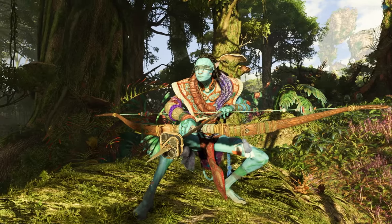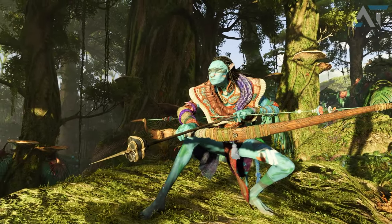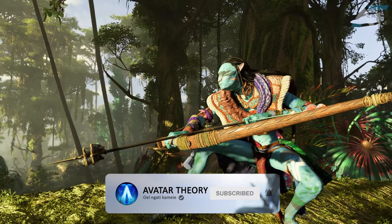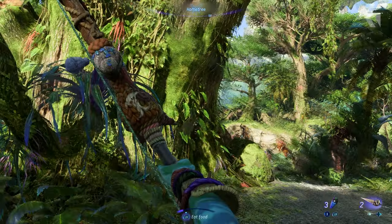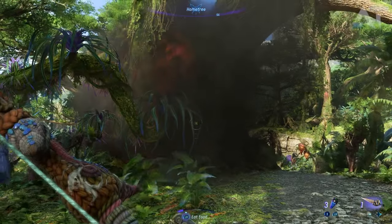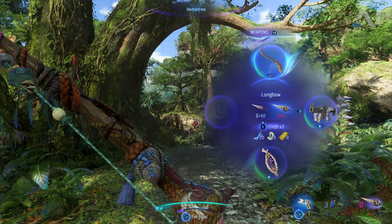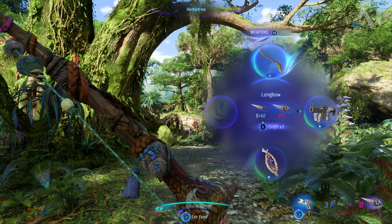There is a very strong bow that you can craft early on in the game that can take out amp suits very quickly, and it is the Nimble Longbow. I'll show you in this video how to not only craft the item but also where you can farm for the materials. The reason this is probably one of the best bows you can get early on — and overall used throughout the campaign — is because this bow has grenade arrows which takes out amp suits really quickly, and it also just does a lot of damage.